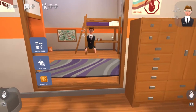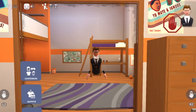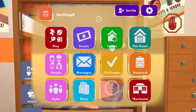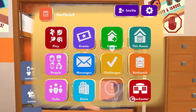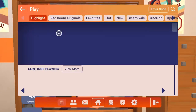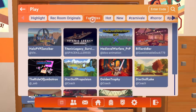Basically what this game is all about is you can do pretty much anything you want. You can make your own worlds or explore other people's worlds that they've created. Here you have your menu, which is located on your watch. You can go to your dorm room or to a rec center, which is just an open facility where you can meet with players in a lobby.